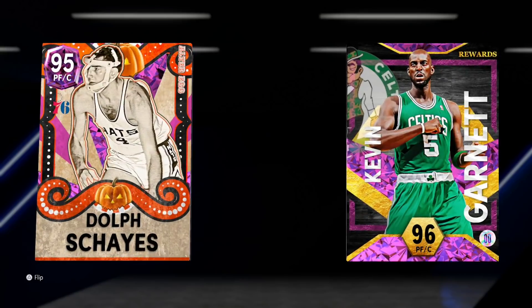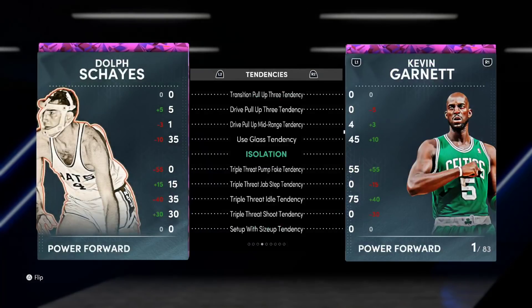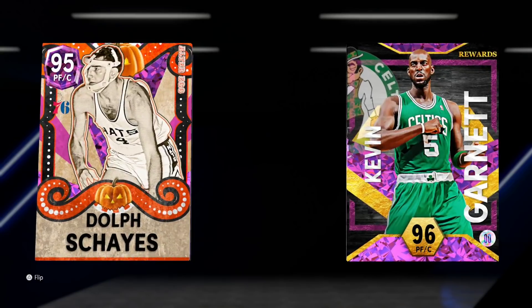He's an 88 three-ball, 85 driving dunk, good ball handle. His perimeter defense is bad, but his overall defense is good other than that. He's got really solid speed, acceleration for a power forward, and good lateral quickness. How the hell did this card come out in October? If we're talking about cards that were ahead of their time, there may not be a card ever in MyTeam — outside of Dikembe — that was more ahead of its time than Dolph.